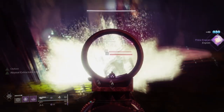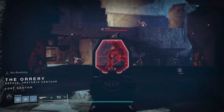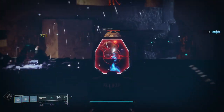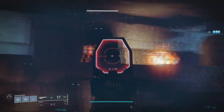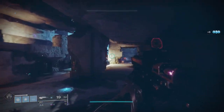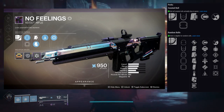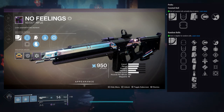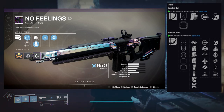Let's get to the actual honorable mentions — No Feelings from the Scourge of the Past raid. The reason I put this one is because it has a lot of rolls I think are pretty cool. The one I ended up getting was Mulligan and Boxed Breathing, and I hate this roll. What I would love is Rapid Hit with Rampage — I feel like that would be great. Outlaw and Kill Clip would be amazing too, but Rapid Hit and Rampage are just effortless. They're good for both PvE and PvP, same thing with Outlaw and Kill Clip.